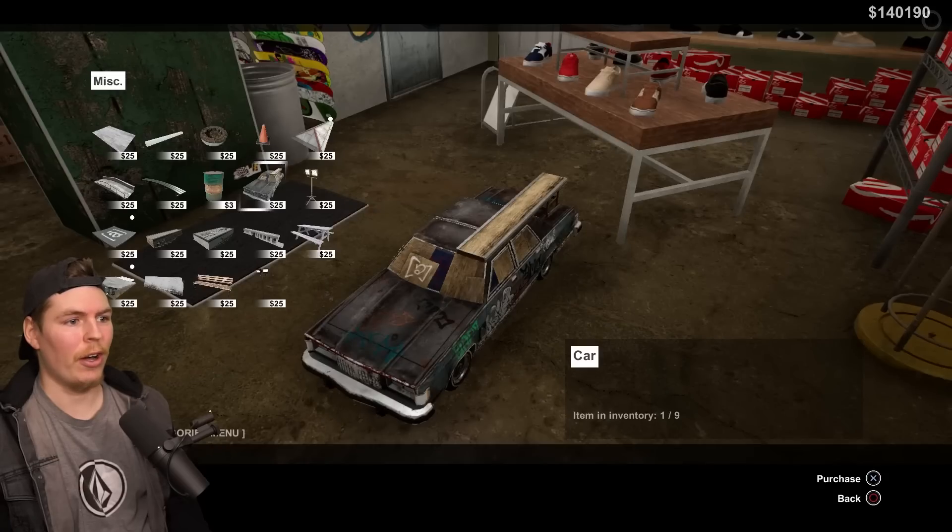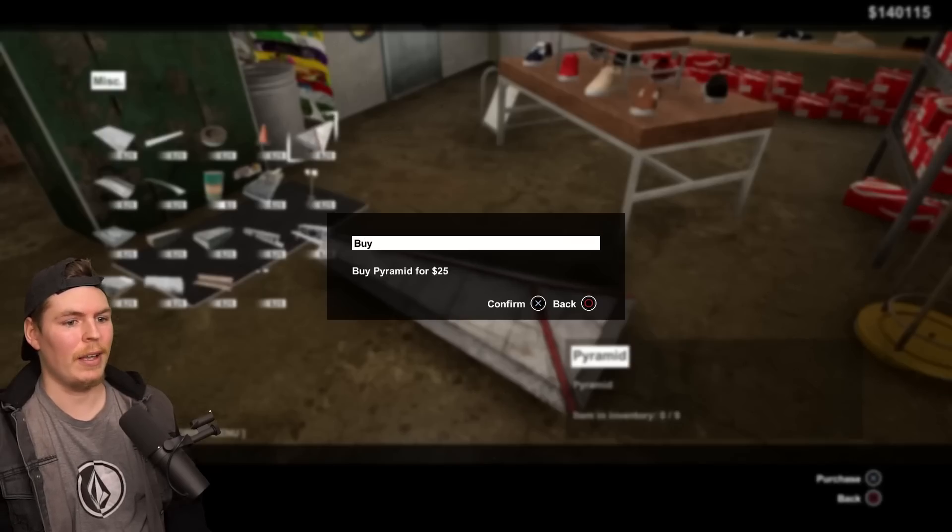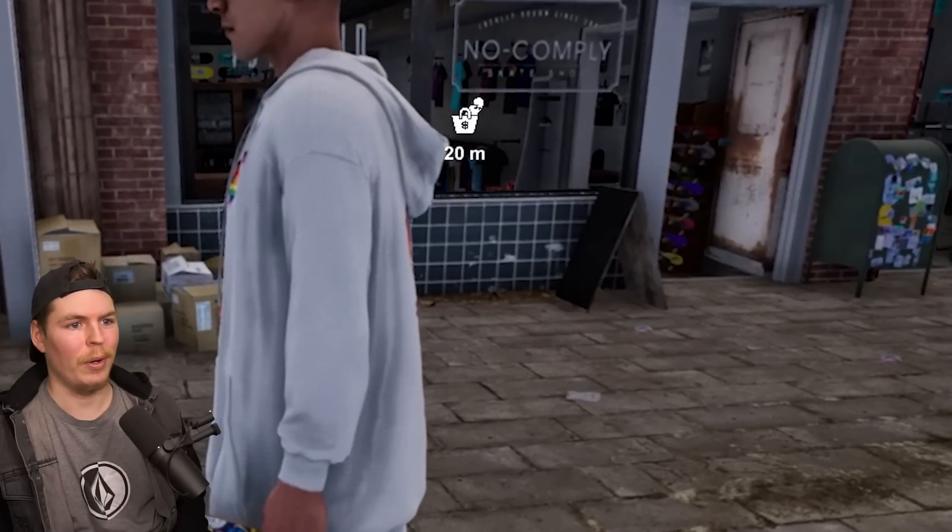We'll buy the bench, the car, the manual pad, a little bank, an A-frame, and a little pyramid. The shop tracker thing still does not go away though.